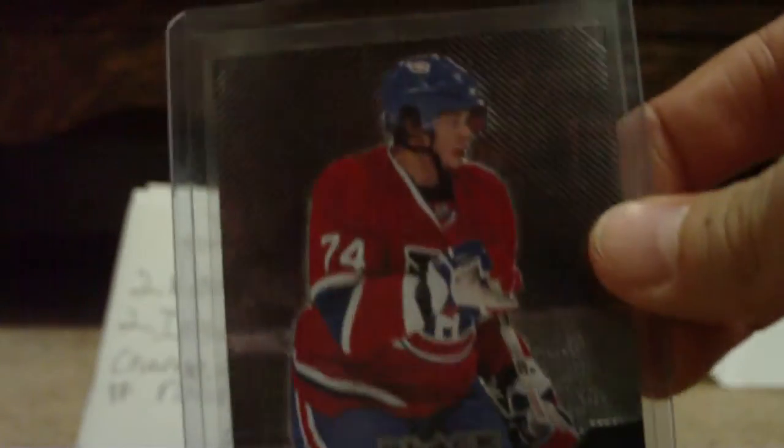And Reggie Lemwin — never heard of him. And now Sergei Kastitsin — 08-09 Black Diamond Single Diamond Ruby, out of 100, numbered 49 out of 100. Let me know if you want this card.